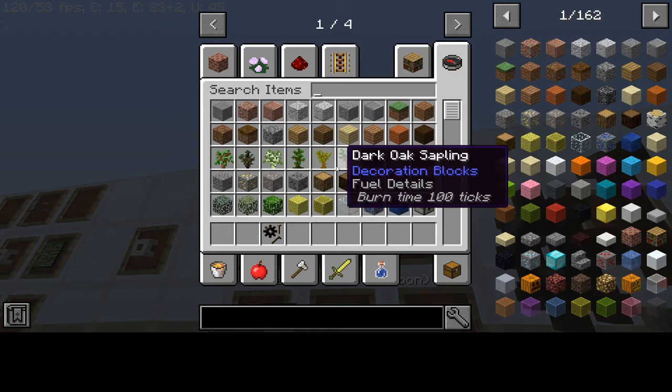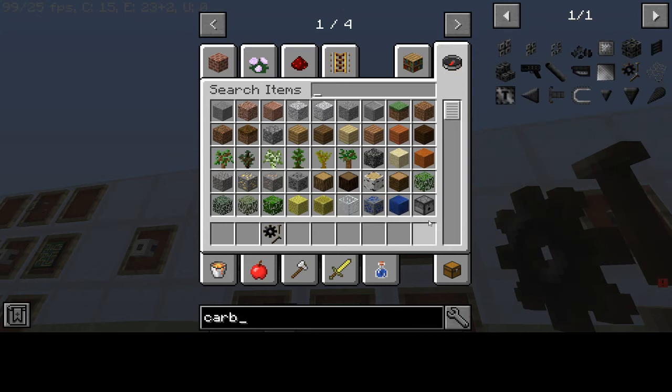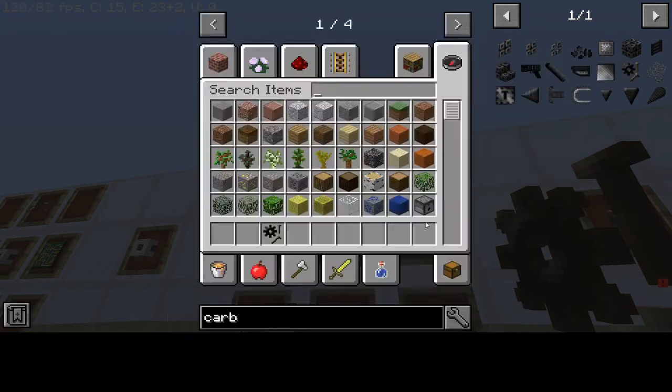Did I show you how to make the carbon mechanical parts? It is not that difficult - you get a carbon plate and a blaze rod.